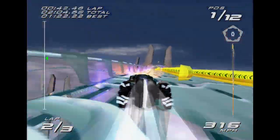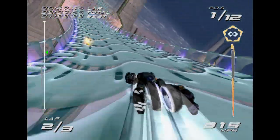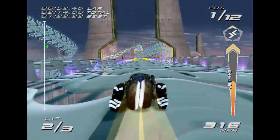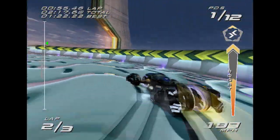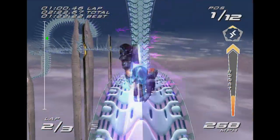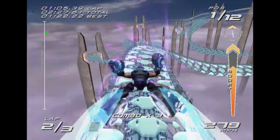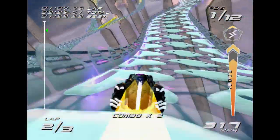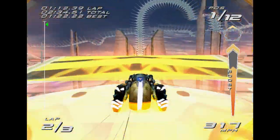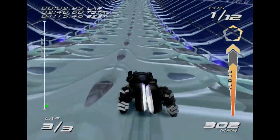We got Infinite Boost and managed to nab that red crystal. Faster Stunts is not bad, we can use that in the later part. That's not the ideal way to do those turns — hopefully I can show it off on lap three. Basically on the second turn, you just go full-on boost and ride the walls into the third turn where you can skid boost from there.